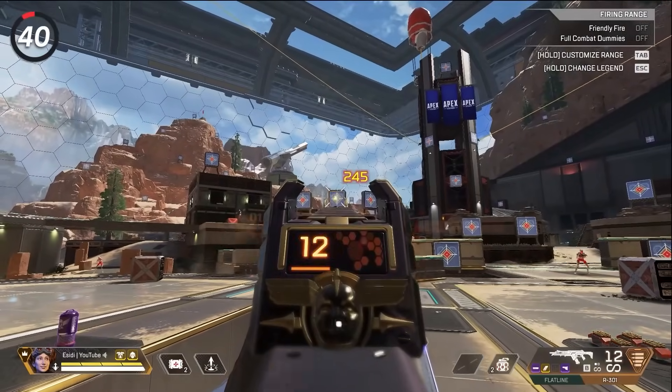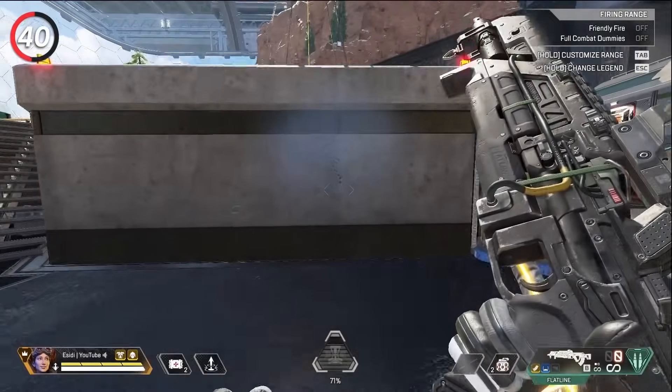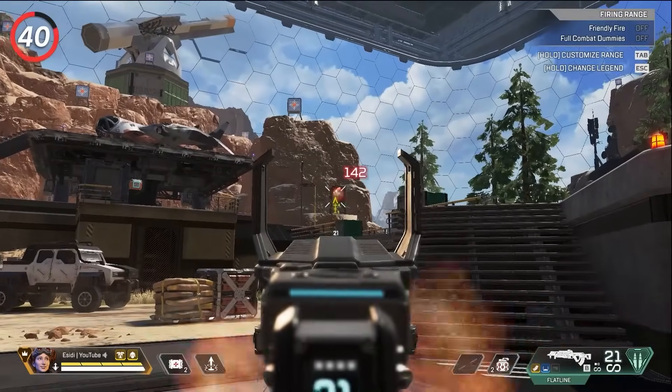Master the recoil patterns on your favorite weapons. Make sure you have impact marks turned on, then shoot a wall without controlling recoil. I suggest taking a picture of the pattern — then to master your recoil, make the opposite movements in your aim as the impact marks you see. So if the recoil pushes to the right, move your aim to the left while firing.